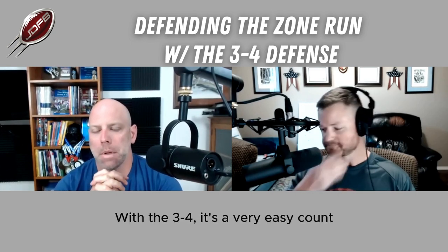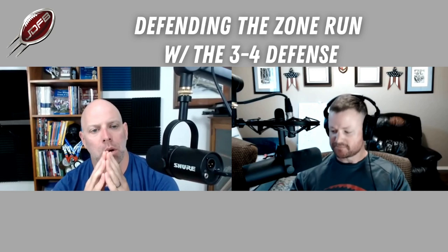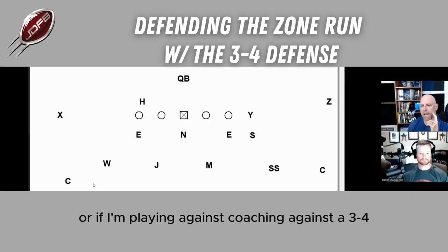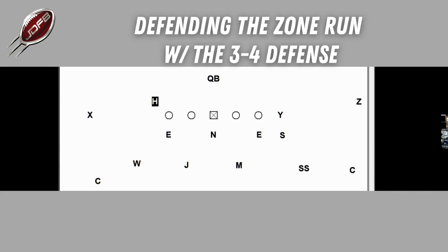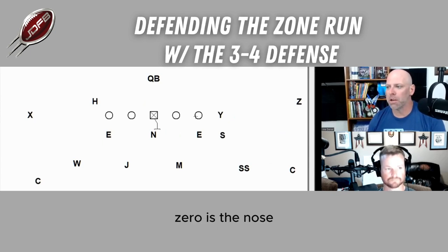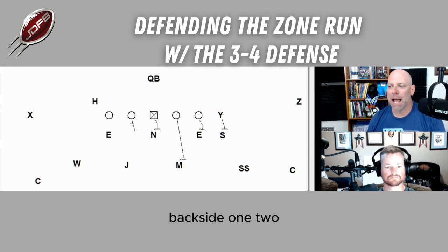With the 3-4, it's a very easy count. As mentioned in our intro with the zone count system, it's a very easy count. If I'm coaching against a 3-4 from an offensive standpoint, zero is the nose. If I want to run zone either direction, it's going to be the same guys we're working on. Zero is the nose, one is the mic backer, two is the defensive end, three is the overhanger, the outside backer. Backside: one, two. When you flip it, it's the exact same.